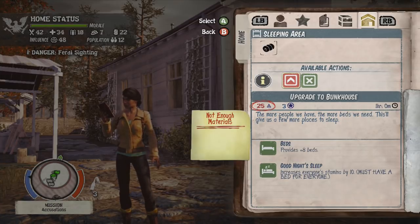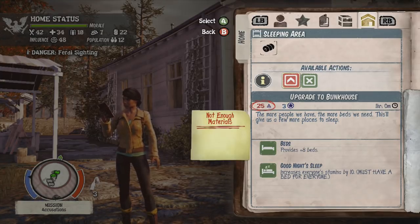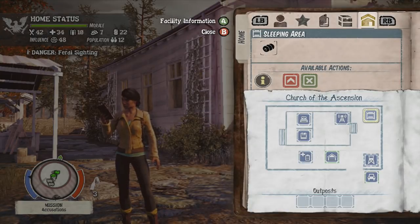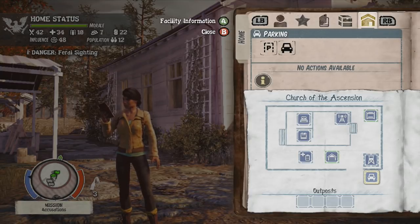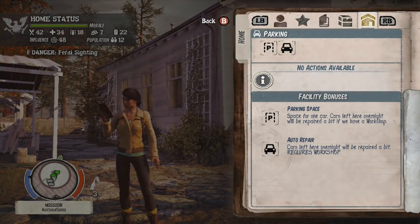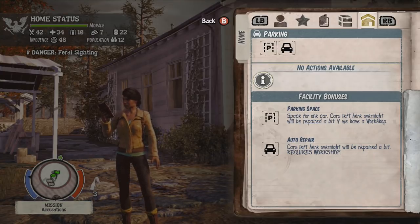You can upgrade your sleeping quarters to bunk houses, which gives people more places to sleep. It tells you the benefits at the bottom of the screen — beds and a good night's sleep — and these are all important because people can sleep more. When it says one hour, that means one hour in real time, so you will need to keep playing the game. Another thing I haven't done yet is upgrade the parking — you can park two cars, but it gives you one parking space, and cars left overnight in this parking space will be repaired if you have a workshop.